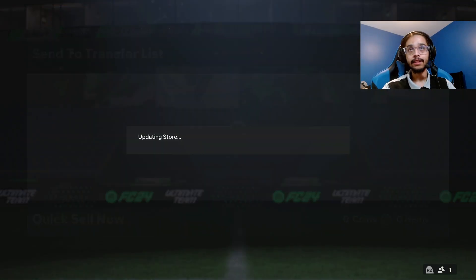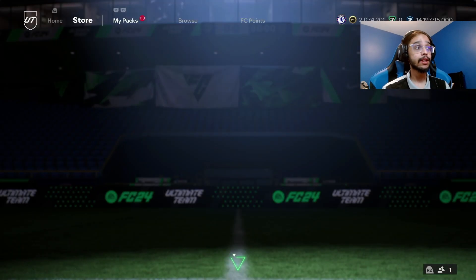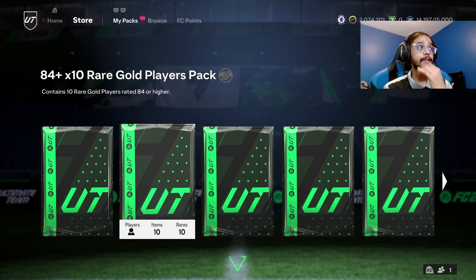Basically that's how I do the grind — I make a squad full of 87s and then put specials over them. Why couldn't there be Lewandowski? I've packed Benzema three times — why couldn't it be Lewandowski even once?